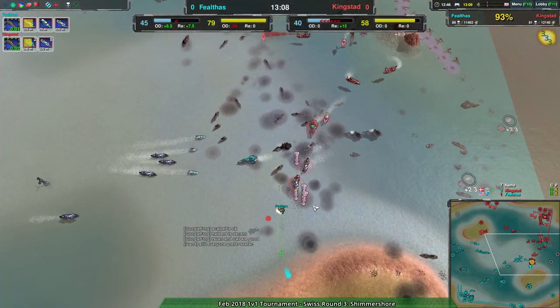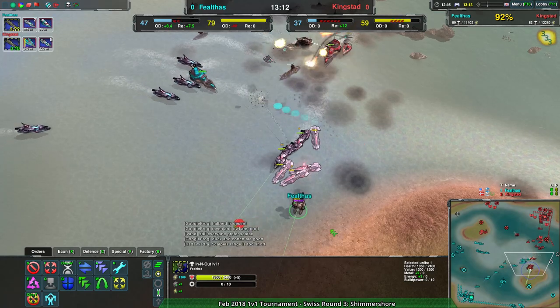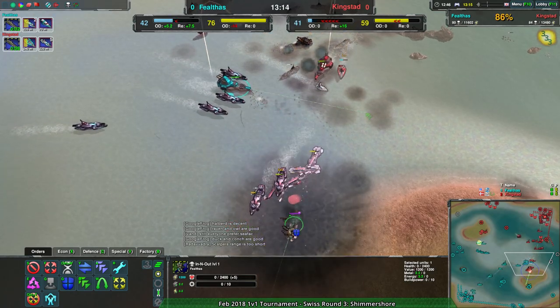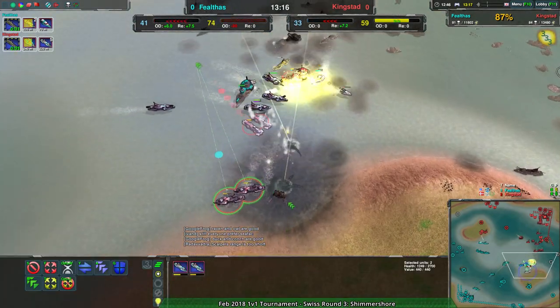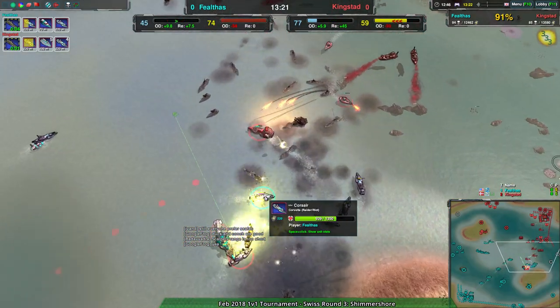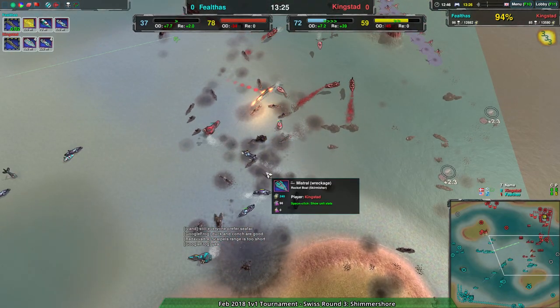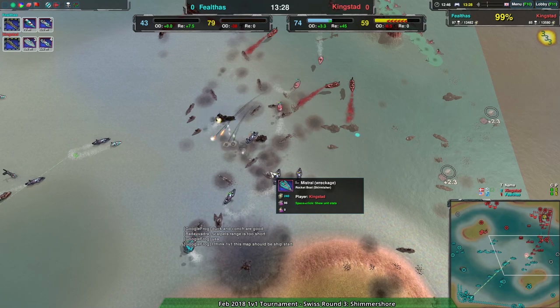The commander is going to be safe - yeah, Felthas's commander is actually - wait, no, going down. The corsairs at close range are taking out Felthas's commander, which is a small blow. They're still behind in economy but still it's something.